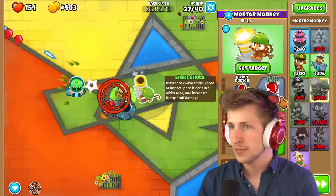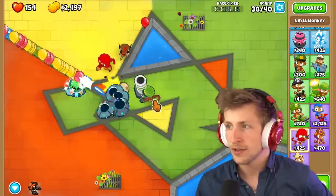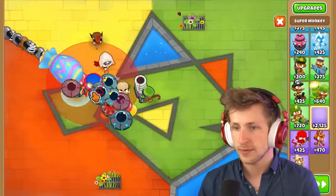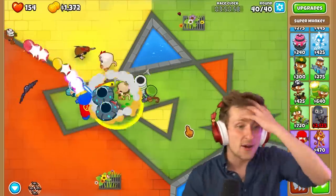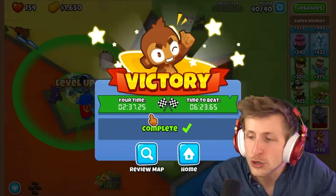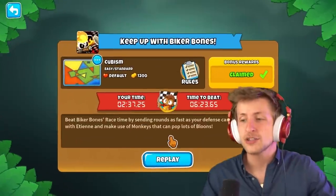Get a Mortar Monkey. Keep sending balloons. Use Etienne's Shellshock — bigger, faster reload, rapid reload. Let's have a Ninja here. Round 37, 38... no way are we going to win this fast. Round 39. Use Etienne's drone. Then we have to go up against this guy — we could literally just get a Super Monkey Laser Blast. And that was that. Wow, don't tell me that was the quest! Our time to beat was six minutes and 23 seconds and our time was two minutes and 37 seconds. Comment down below what time you got. So I get to claim 500 monkey money for that? These quests are loaded — you actually get so much money.